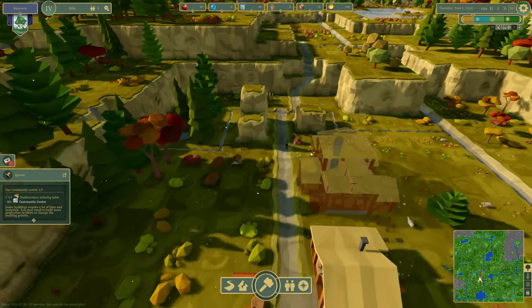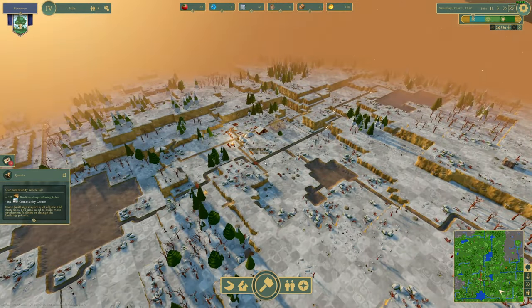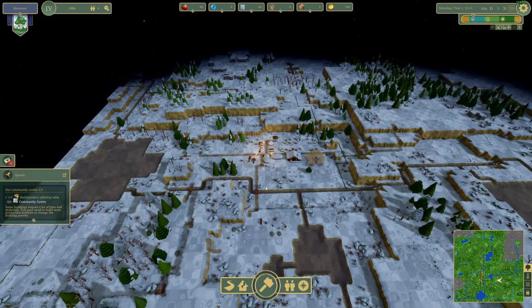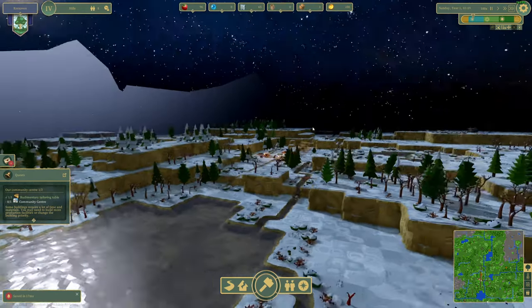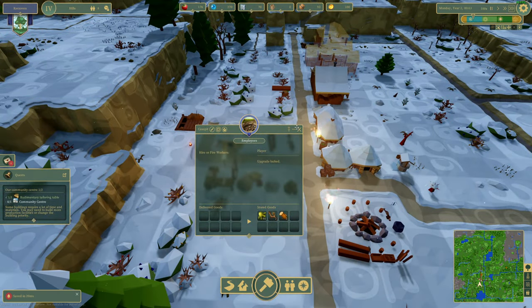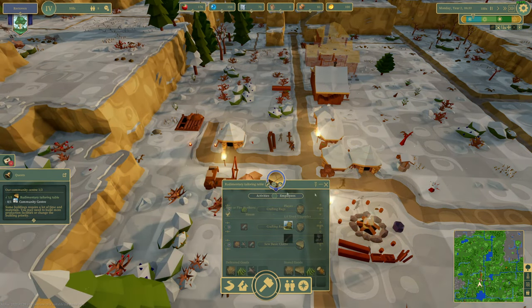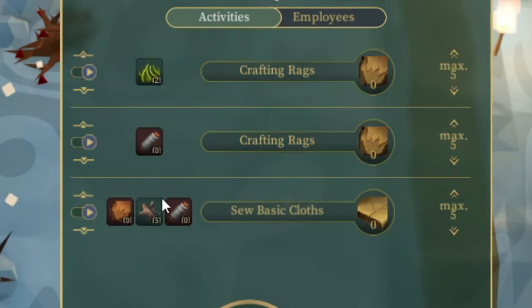We have no workers in the planks — that's why they're not doing anything. I'm going to destroy this to alleviate a worker for over here. I like the zoom ability in this game for sure — very neat. The bird's eye view of everything. We got our tailor up with someone working there. We can make rags from wool or grass — that's pretty neat.